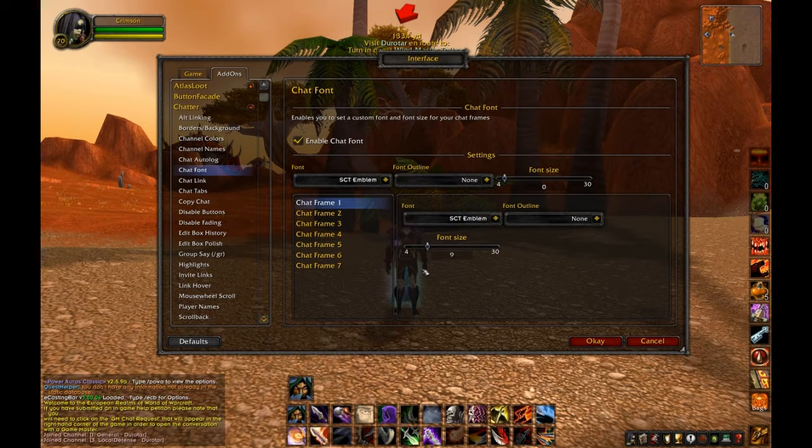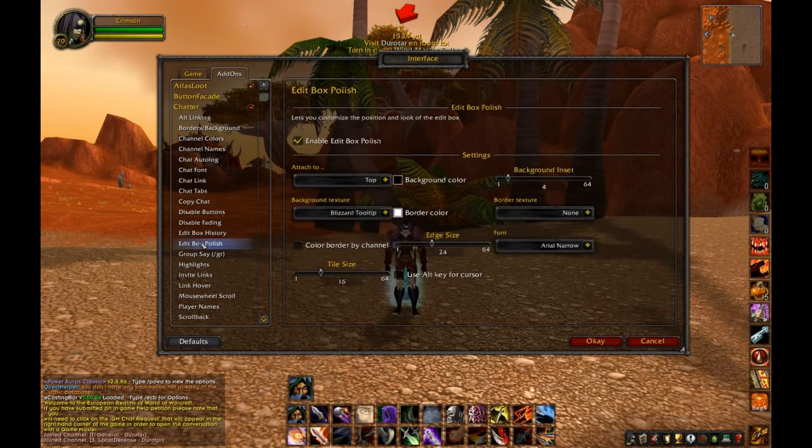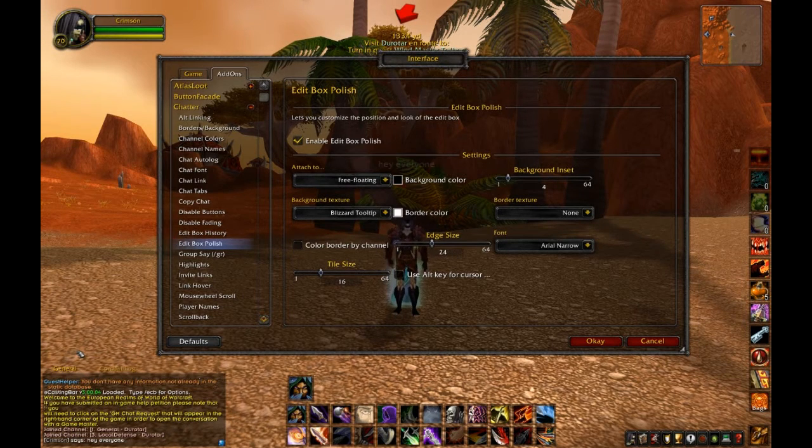I've got quite a big screen so I can have nice small writing. One thing you'll need to change if you put the chat box down the bottom is where your edit box is placed. I've changed this one to free floating — it'll default to the bottom, which means you can't see it. Move it around and put it where you want. That gives you the ability to type text where you need. You could even move it to the middle of the screen.